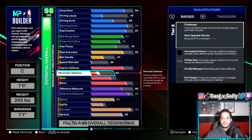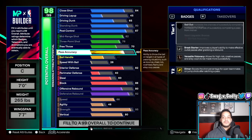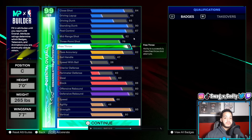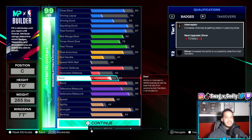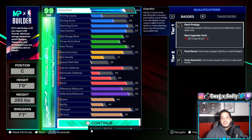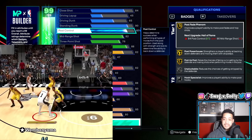You're mostly in the paint just walling up, waiting for someone to run into you, hopefully getting a wall contest or a block. You're not really going for lane steals like you would out of the corner on a pro-am build. We still have 60 just in case with that bronze interceptor. Perimeter is going to be low — you're not really guarding the perimeter, mostly guarding the paint. For free throw, if you want you can max it out, or if you feel like you want to upgrade your steel or perimeter more you can do that instead. Ending with 88 free throw is not bad at all.